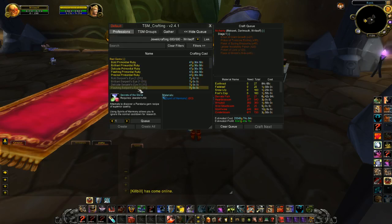Here I have my jewel crafting window open and I can see the crafting cost on my items. That's based off my material prices, which is either a price I've set manually or it's taken from my auction house scan. So if you have no values here, it probably means you need to scan the auction house.